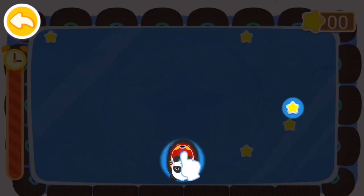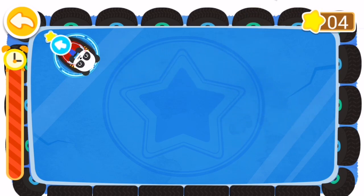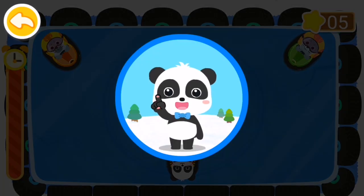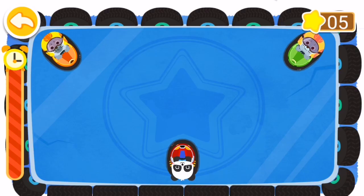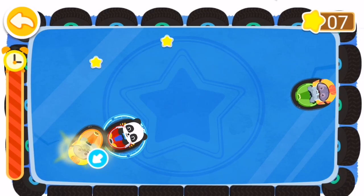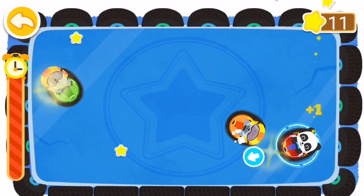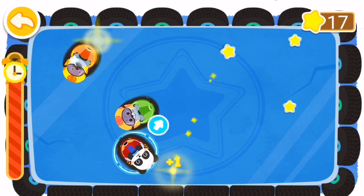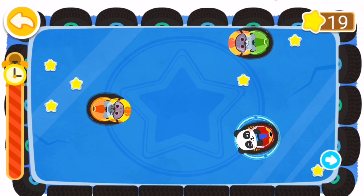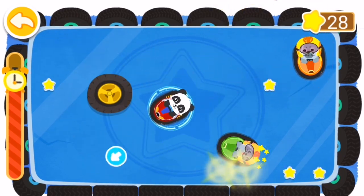Drag Kiki to collect all the stars in this scenario. Well done. Get ready, new game is about to start. Three, two, one, go! The two seal brothers are going to grab the stars from us. Let's hit them and get more stars. There comes a tire — you won't be bounced off if you're hit by it.